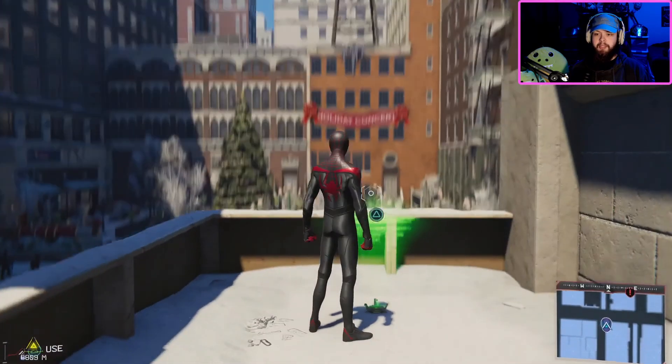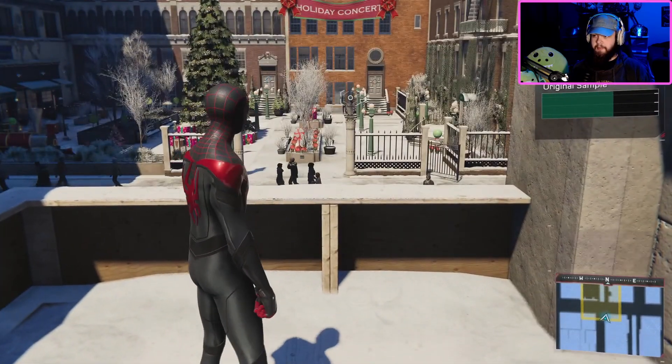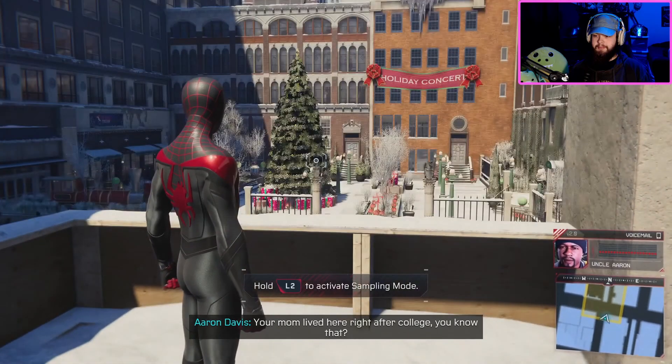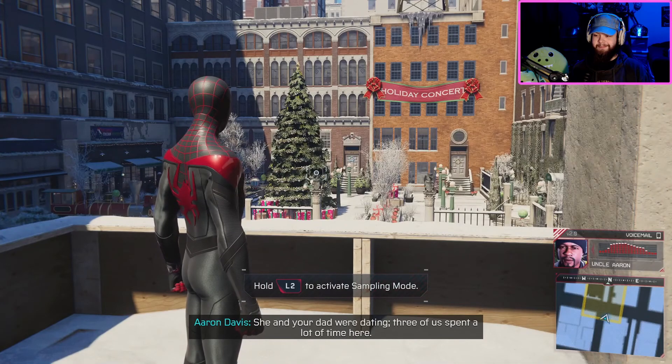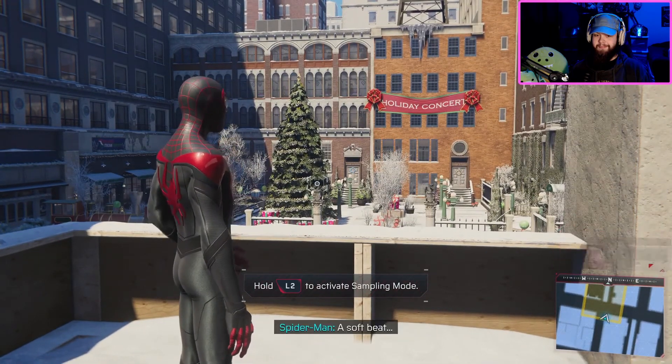This next one is on the Upper East Side, right here in front of this building. Your mom lived here right after college — she and your dad were dating. The three of us spent a lot of time here. We got used to this soft, steady beat.